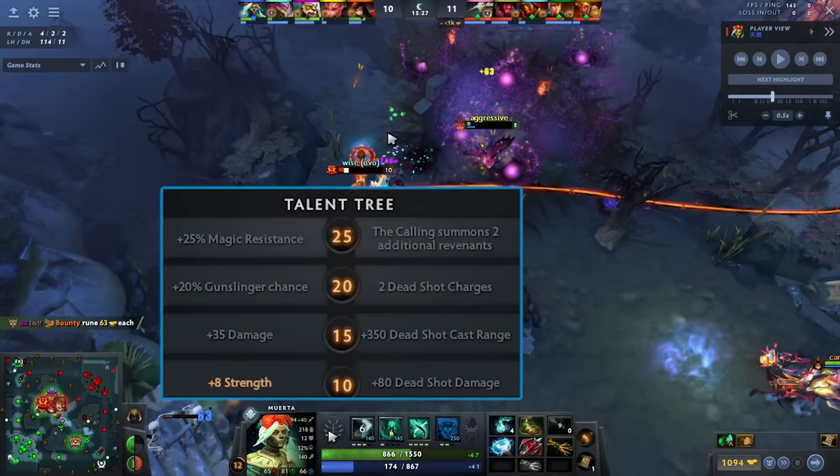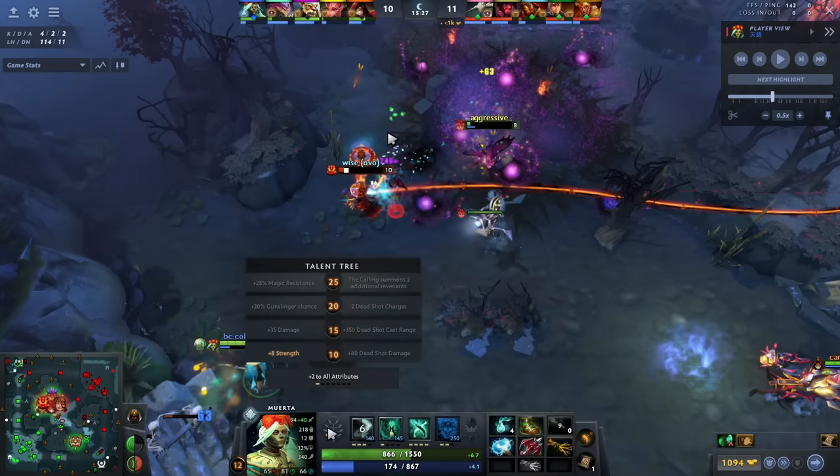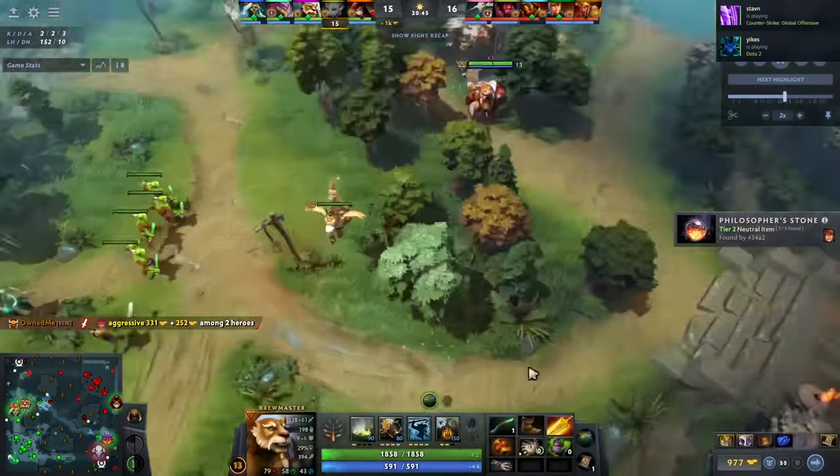At level 15 you get 35 damage. At level 20, it sort of depends, but typically for core you take the Gunslinger chance — it makes it a 70% chance to double shot, which is crazy. At level 25, this one also depends, but magic resist honestly tends to be a little bit better so you don't get bursted in teamfights.